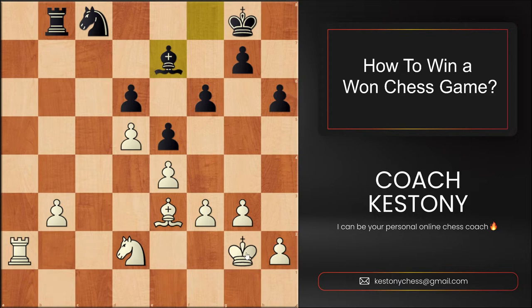The first phase of converting this position is centralization and activation of the king. The king will be a very useful defender of the b-pawn, so the other pieces will be able to go to more active squares instead of babysitting that pawn. First, we move the king towards the queenside where we have an advantage.